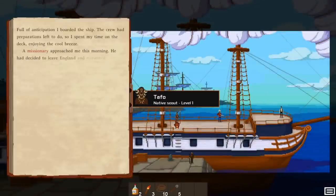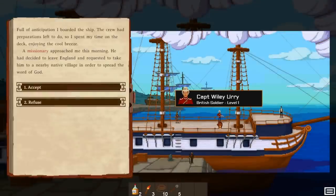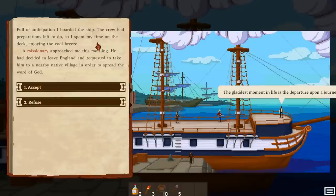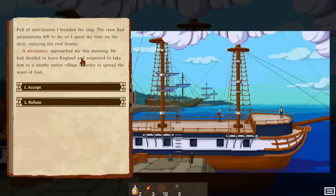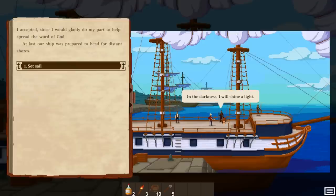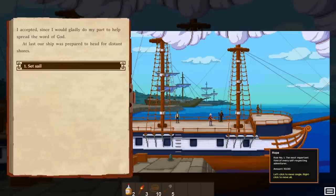This is our ship. Here is Tafo, our native scout, and Captain Vili Uri. Full of anticipation, I boarded the ship. The crew had preparations left to do, so I spent my time on deck enjoying the cool breeze. A missionary approached me this morning — he had decided to leave England and requested to take him to a nearby native village to spread the word of God. I'm going to accept and escort him. He's going to join us — Brother John. We're going to get a mission like this at the very start of every expedition. I accept it. At least our ship was prepared to head for distant shores, so let's set sail.